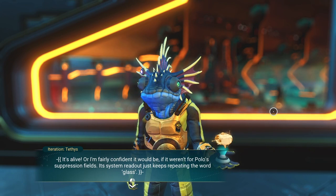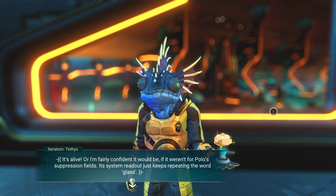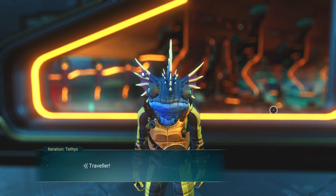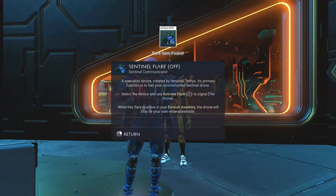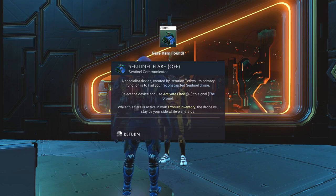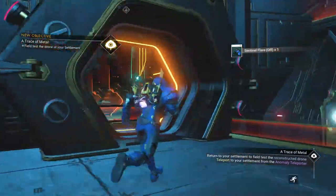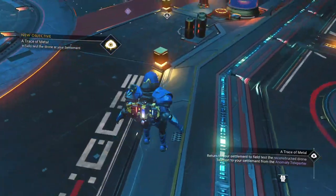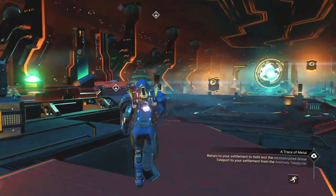'It's alive, or I'm fairly confident it would be, if it weren't for Polo's suppression fields. Its system readout just keeps repeating the word glass. You'll have to take it away from here for a field test. Traveler, take care of it, won't you?' This is the Sentinel Flare, currently off. We can't turn it on in here — we'll select it from our inventory once outside for the field test.